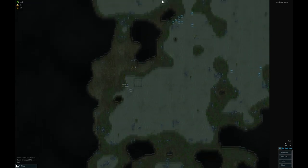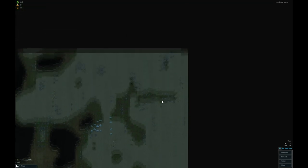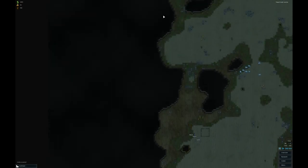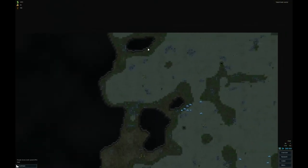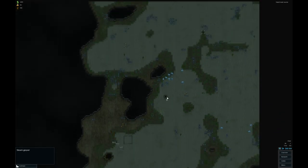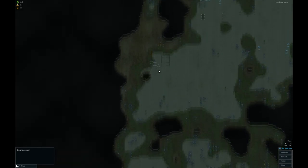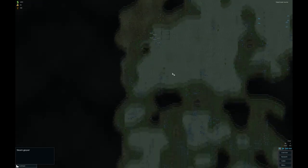You can move the screen around with the WASD keys or by putting your mouse to the edge. This is my map area — it actually extends out beyond here. Basically the entire western half of the map is just inside these rocks. There's some food up here, a steam geyser there which is an excellent power source but that's a bit too far away. I've got one closer, but it's probably still a little too far to start out with. I don't have the resources to build out very far.